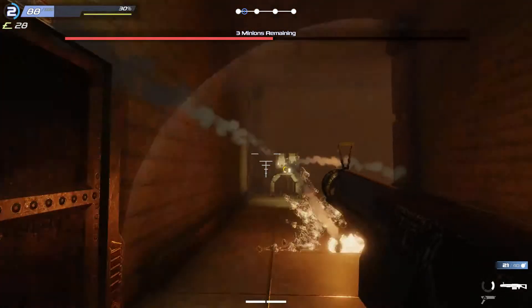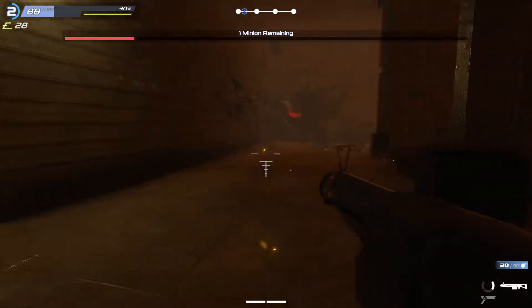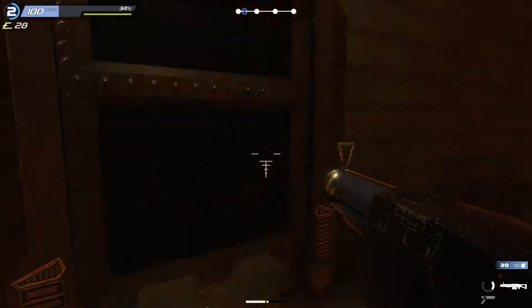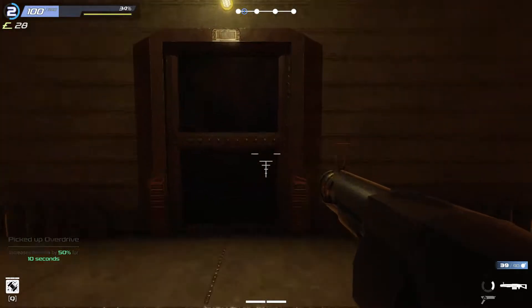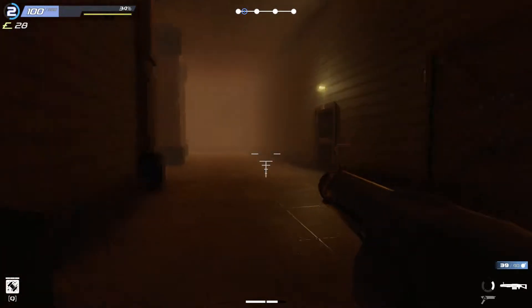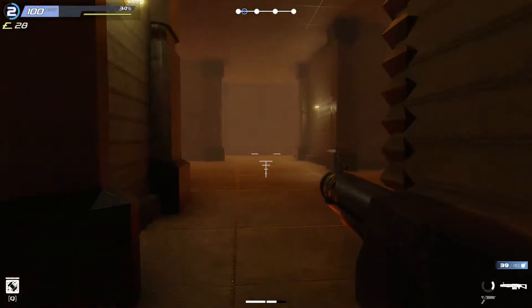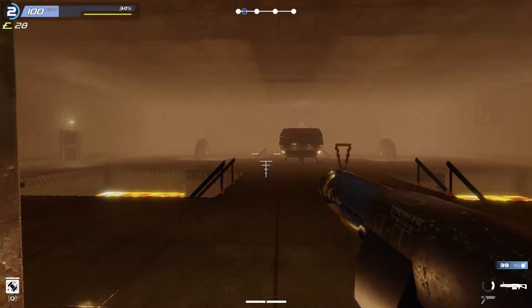Clearing more rooms. Let's not get killed here — let's not get chopped into pieces. Level cleared. Found some treasure — picked up overdrive: increased fire rate by 50% for 10 seconds. I have to press Q to do that. I'm going to keep that power up for a better time, maybe a boss. As you can see, I can dash a couple of times until my stamina runs out.